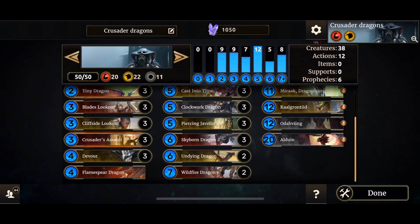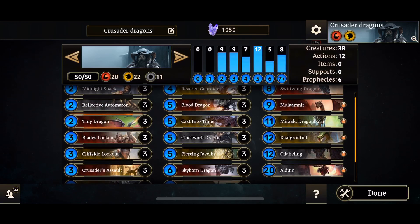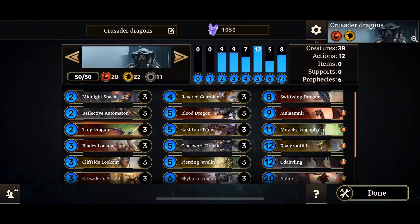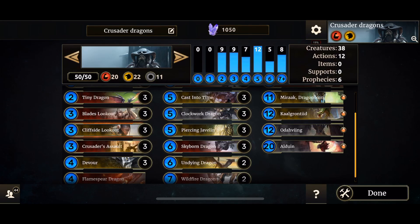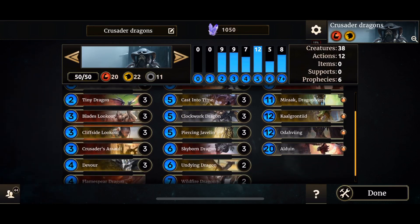Undying Dragon, on the other hand, could use some Breakthrough. Also some extra 1 damage. You've got Devour — you can toy around with Devour. Keep it to steal keywords and apply them to your dragons. Not to mention, you can get lethal with Swiftwing Dragon using Kongranteed if things go your way. The removals are Cast Into Time, Javelin, and Devour.